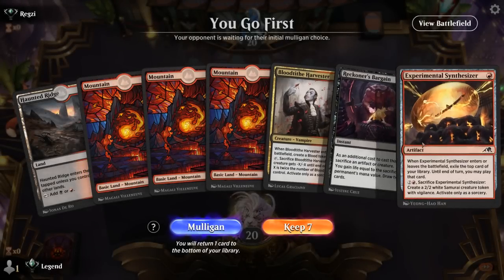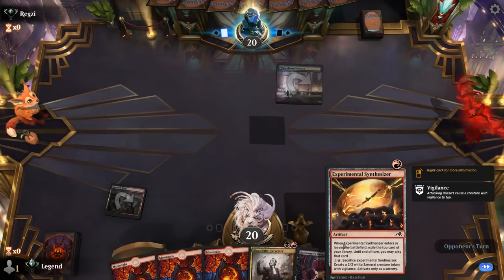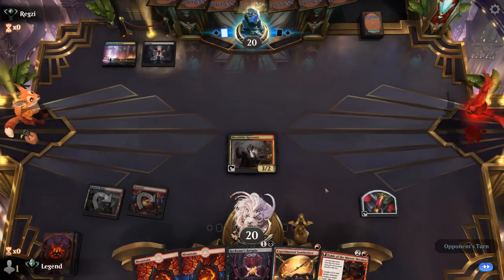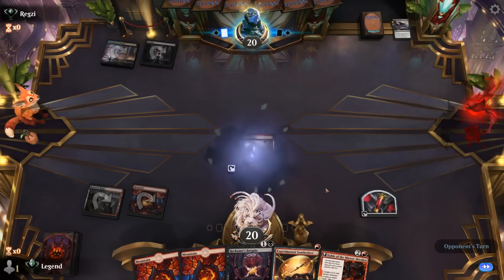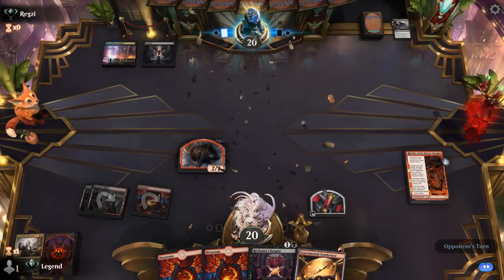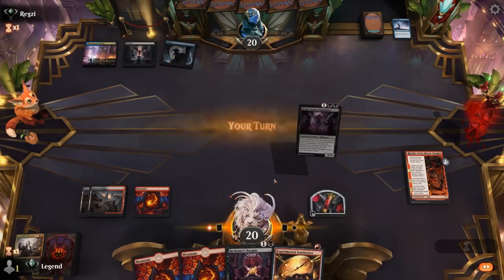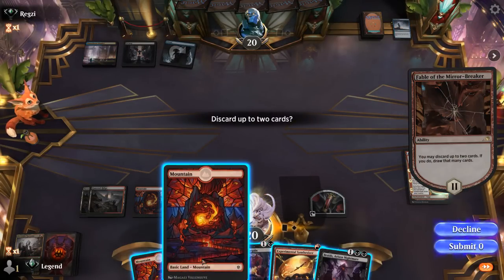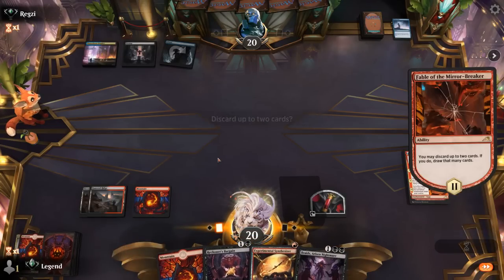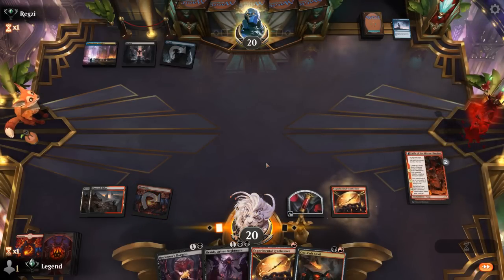Game 2: On the play, hand seems fine. We'll hang on to Synthesizer for a bit to get immediate value instead of wasting the exiled card. Turn two Harvester, turn three Fable — nice start. Opponent on blue-black, Tribute kills our Harvester. Next turn might be a good time for Synthesizer. We find a Fable we can't cast, so we give up on it and play Anvil, sacrificing our blood token to get it going.